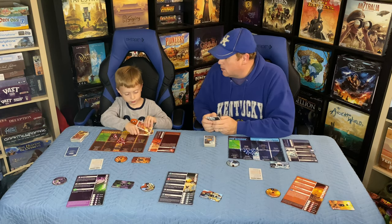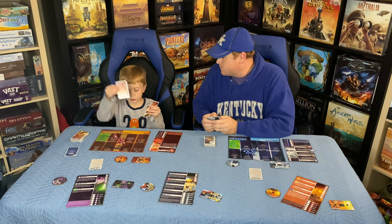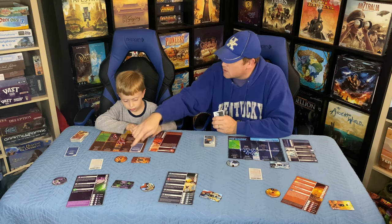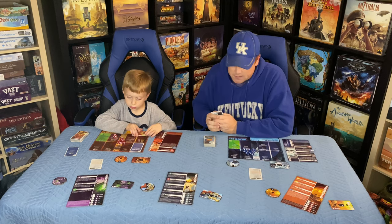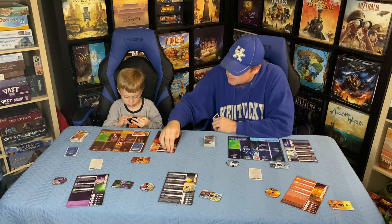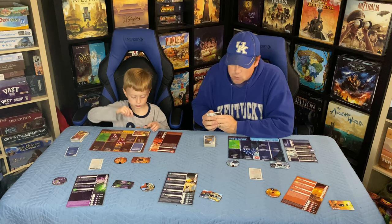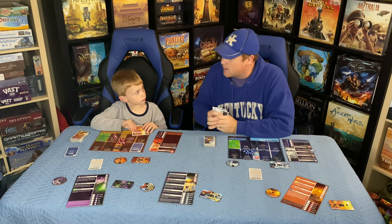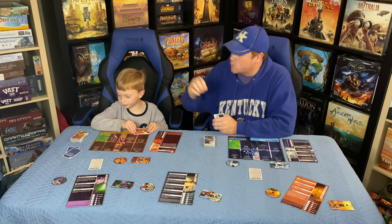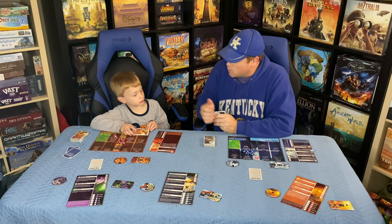Kenny plays the Concussion card, costing one combat point — down to two. This inflicts me with a concussion: a player afflicted with this token must skip their income phase, then remove the token. So I won't get an income phase at the start of my turn. Anything else, or go to attack? Just attack.